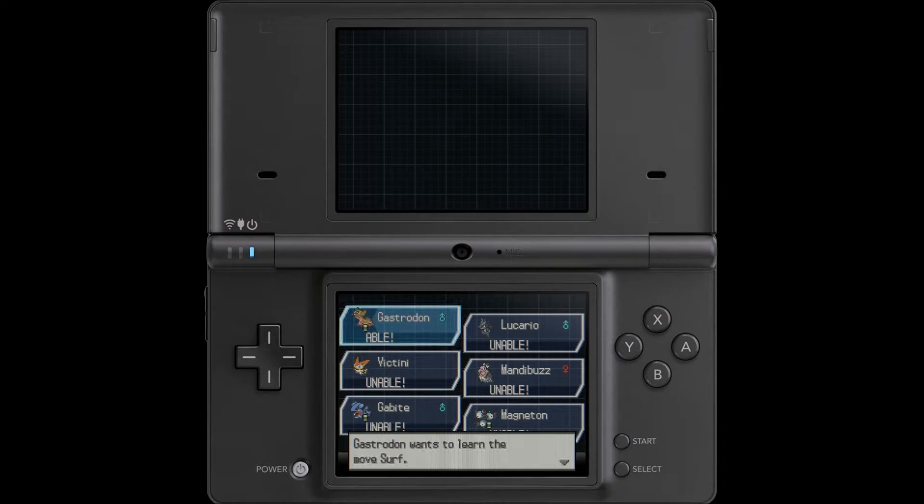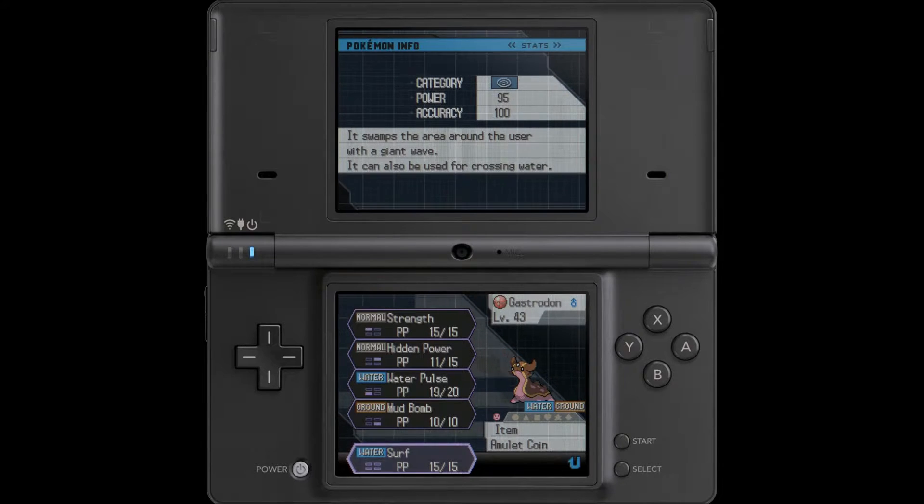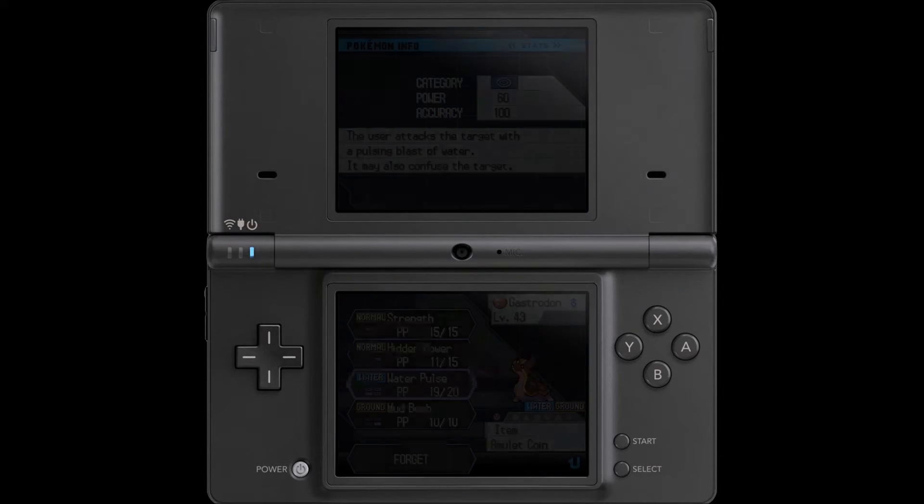Gastrodon is the only Pokémon we have that learns Surf, and is probably one of the major reasons I put it on the team, because Surf is probably the HM that gets the most use in Generation 5. So what we are going to do is we are going to be deleting Water Pulse, because Surf is much stronger, and even though it got a little bit nerfed in Diamond and Pearl, it now hits your ally in multi-battles.